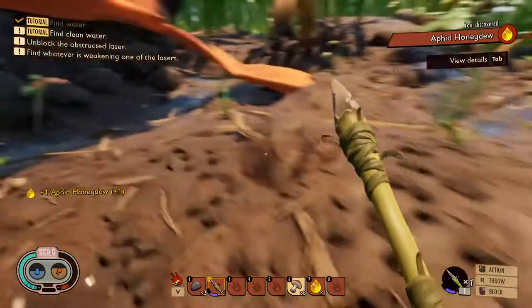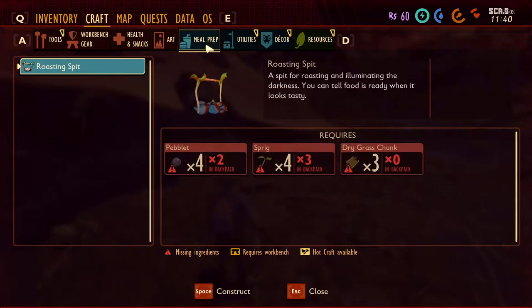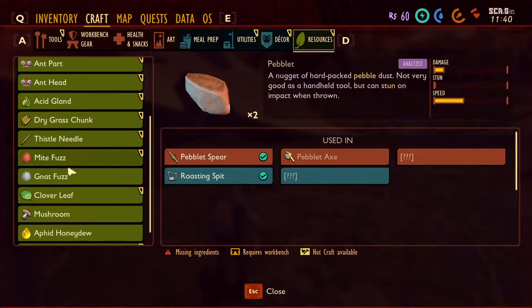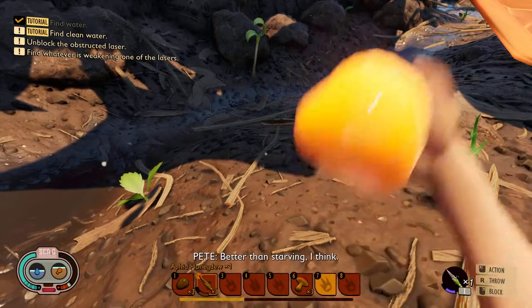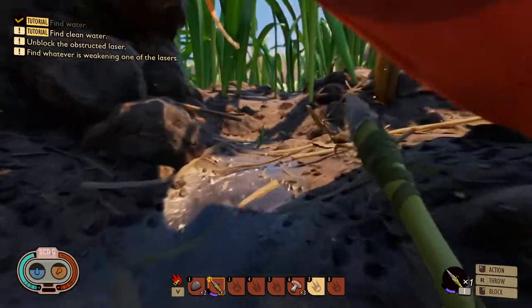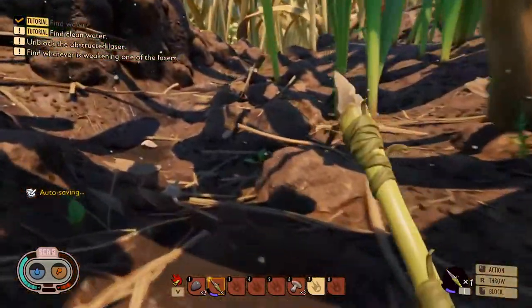What is that? Honeydew. I bet you we could probably eat that. Let me see here — where's that honeydew at? A sweet secretion from aphids that restores a small amount of thirst. So we can use that for a little bit of our water. But let's just follow this pathway — it should lead us to something useful.